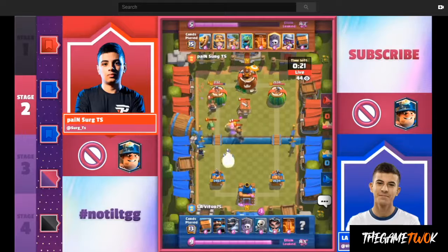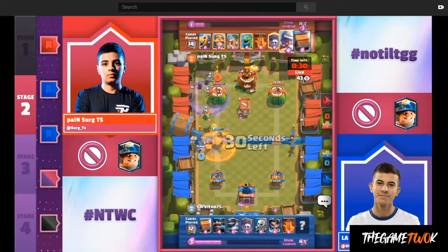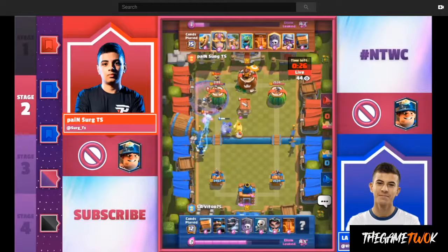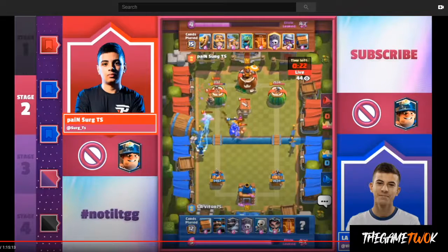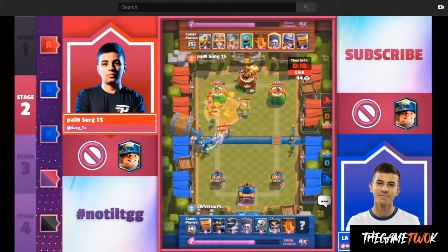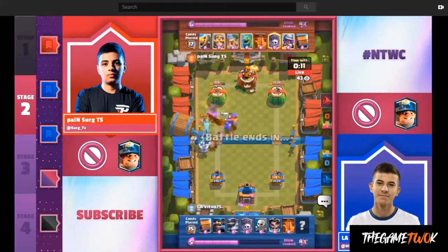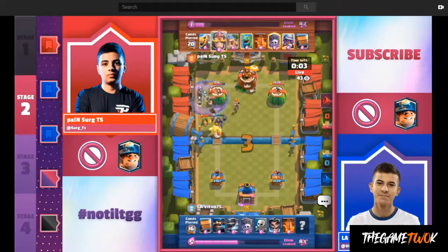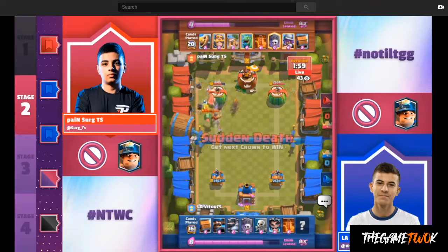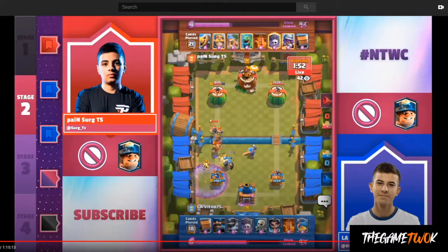Because Surge played that Poison there, he couldn't play it where the Graveyard gets played. So he has to bring in Musketeer and Delivery to stop that Graveyard attack, which is really good. If he can get rid of this Meganite, then that sets up for a counter push — a very slow counter push. But Vitor just poisons it and cycles back to another Meganite. Barbarian gets caught back, Meganite plants himself at the bridge, and the Skeletons from the Graveyard get some shots in. That felt like that was the game.